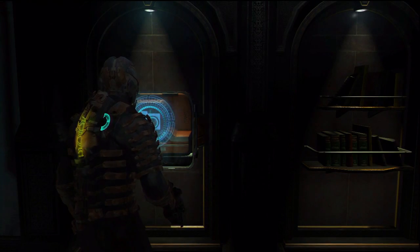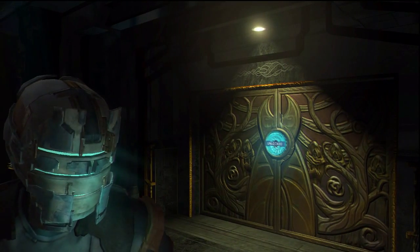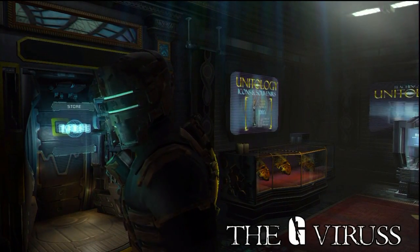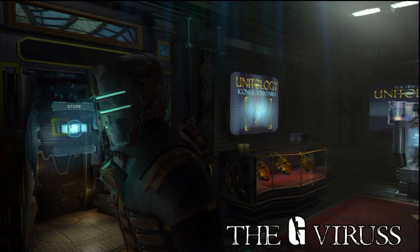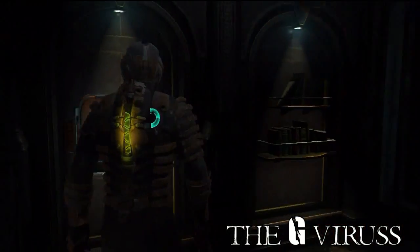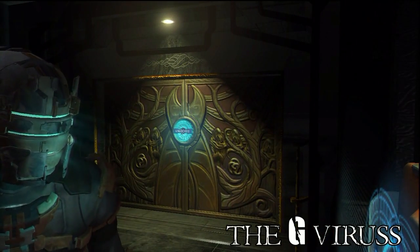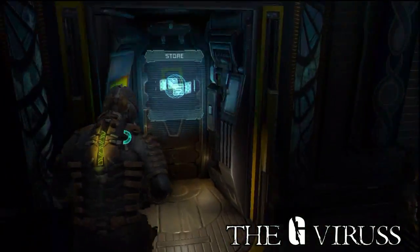Okay, what's up everybody, this is the Game Virus, also known as the G Virus, and we are back with more on Let's Play Dead Space 2. This is Chapter 4, and as you can see I found a save point not too far from where I left you guys in Chapter 3, and we also found a store.